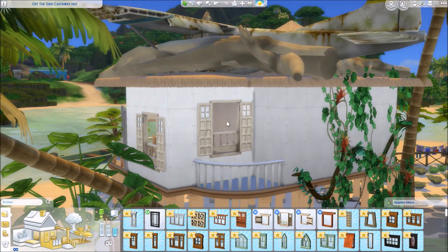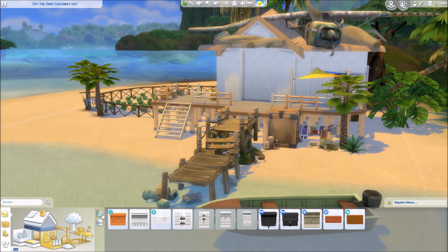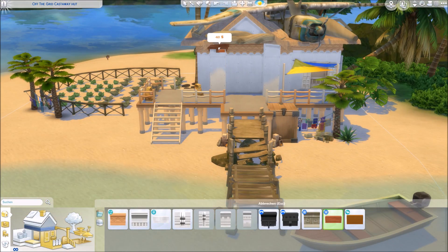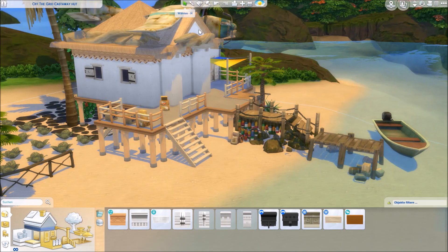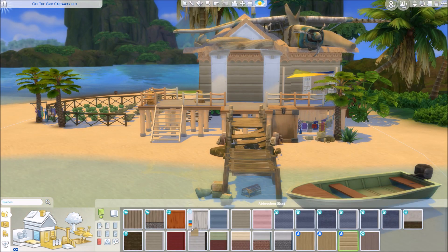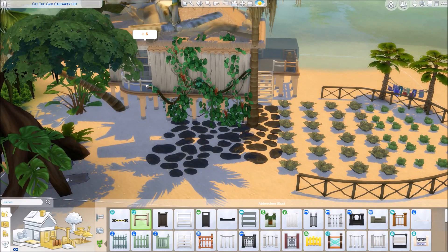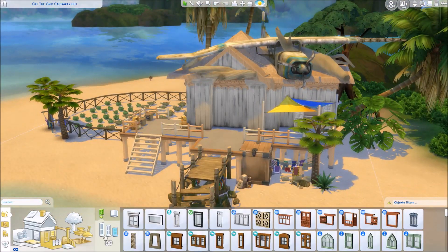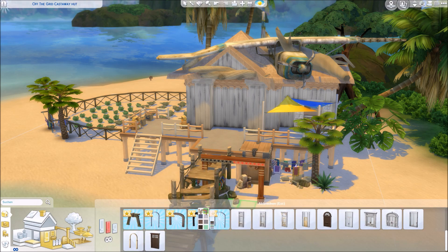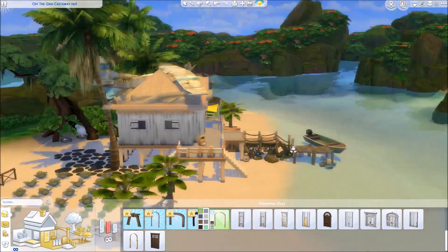The hut itself has, of course, a palm leaf tropical roof. I used some friezes because it looks a little bit more interesting and more decorated. Maybe the sim living there already has a really high woodworking skill and kind of made some ornaments on the house, because they don't have much else to do — they only fish, grow vegetables, and basically chill on the beach. So they can use some time to build this awesome house.